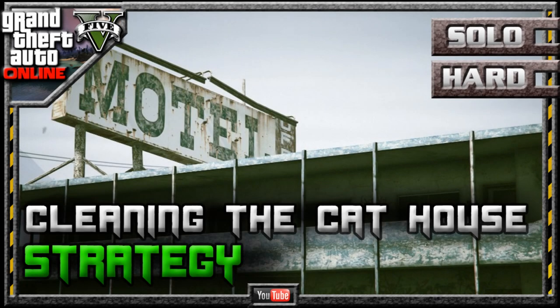What's up YouTube, this is URC Shadow and in today's strategy guide video we're going to be looking at two easy ways to complete Martin Madrazo's level 45 mission, Cleaning the Cat House.